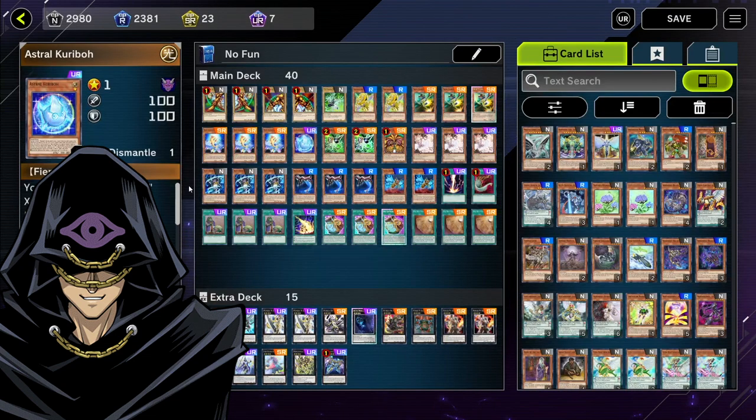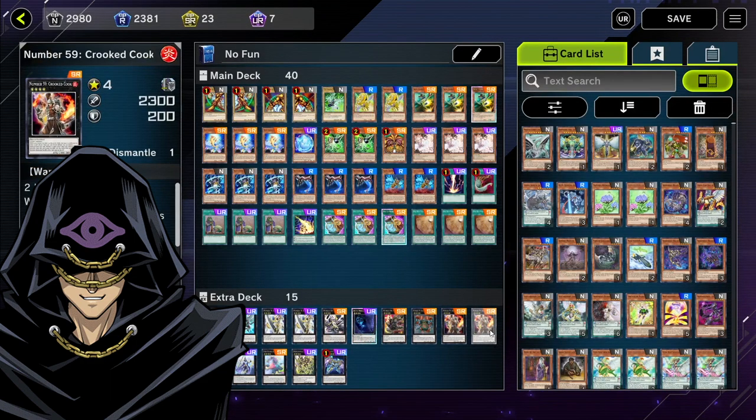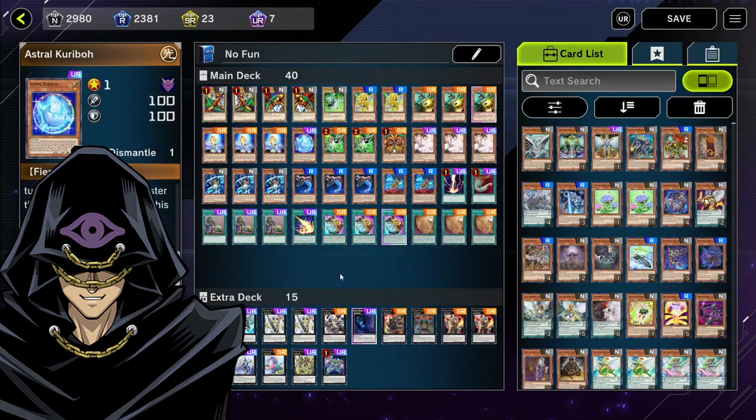For example, if you didn't start with Buzzsaw Shark but you did have Right-Hand Shark, summon Right-Hand Shark, activate Astral Caribou's hand effect by revealing a level four Number monster, making Caribou level four, then Xyz summon Crooked Cook. The bonus is that when Astral Caribou is used to make an Xyz monster, that monster cannot be destroyed by battle or opponent's card effects — making Crooked Cook even more indestructible than he already is.